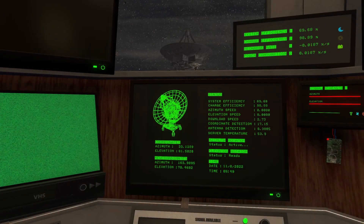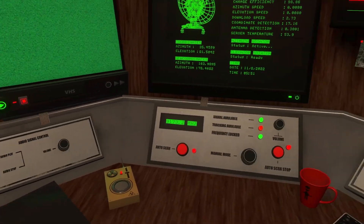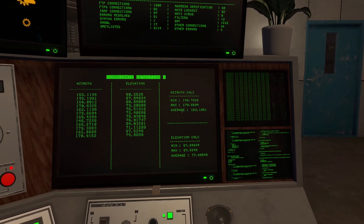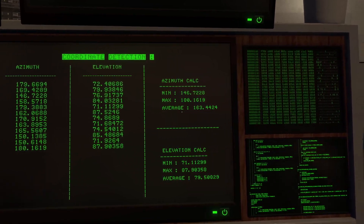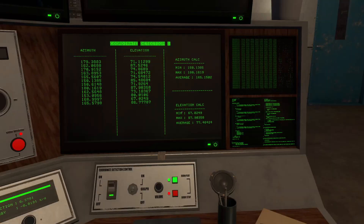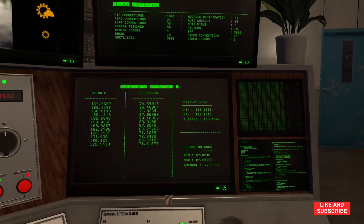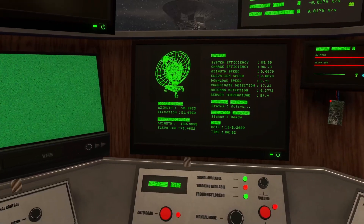Welcome back to Signal Simulator. Just got back from fixing the satellite and thought I'd get started on a new signal. Not sure if it's the upgrades we did last time, but these coordinates seem really stable - azimuth has not moved from 163, and elevation's kind of stayed around 77-78. It just moved a little but seems within a range of three or four, so not too bad.